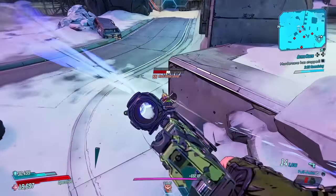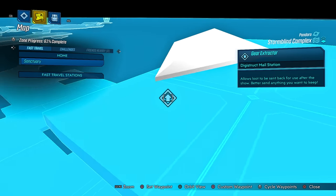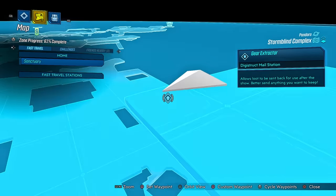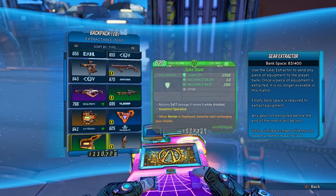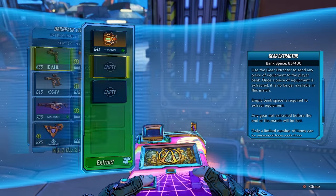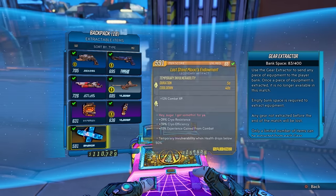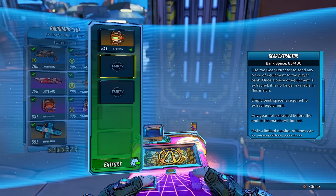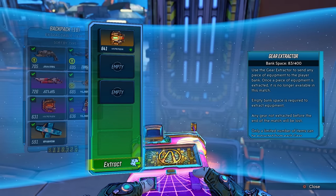So now that we've acquired a healthy amount of hopefully good new gear, we're going to need somewhere to take it. For this, we'll be using the extraction points located randomly around the map. When it's safe to do so and you've got all the gear you need, head to it and place in the gear you want to send to your bank. Just remember that once a slot is used, it's lost at that machine. So if a machine has only three slots in it, pick the three best pieces of gear you want to keep, because if you die and that loot is not extracted, it's gone forever.